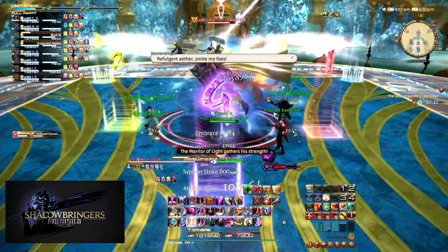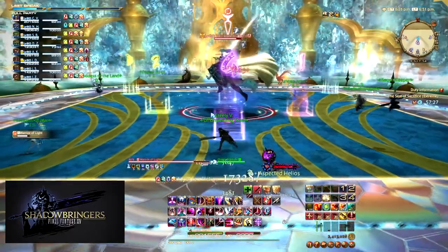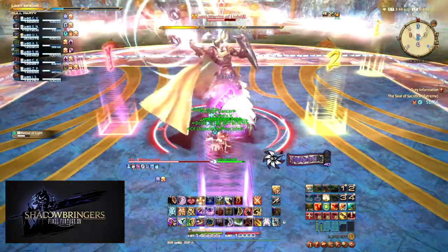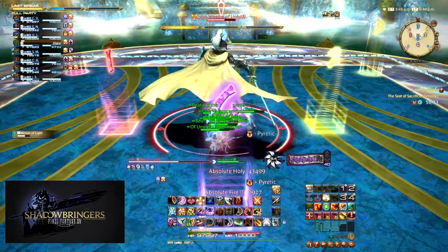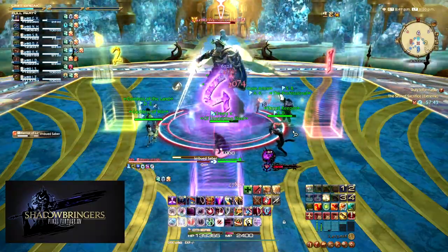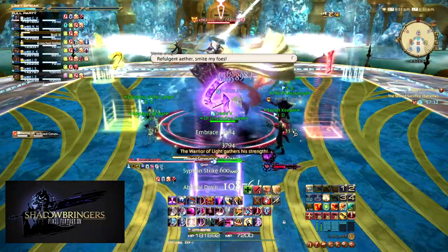Imbued Coruscants will also cast the two elements he imbued his saber with — Earth and Ice, or Fire. Earth is Absolute Stone, so you'll need to be in your cardinal positions. Ice is Absolute Blizzard 3, so you'll need to be moving or jumping when the cast ends to prevent being frozen in place and taking ice damage ticks. Fire is Absolute Fire 3, applying a debuff that deals heavy damage when you move or take action — this includes auto attacks, so stop all movement and action for a few seconds. The typical Party Finder strat: since we know it's Earth first, everyone goes to their cardinal and intercardinal positions for Absolute Stone 3, then we see the second imbuement to know move or stop, then watch the sword animation for in or out.